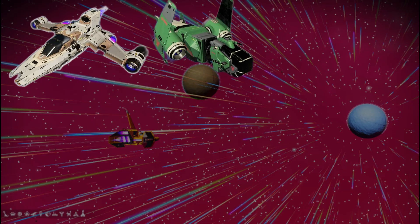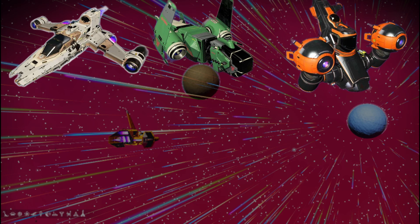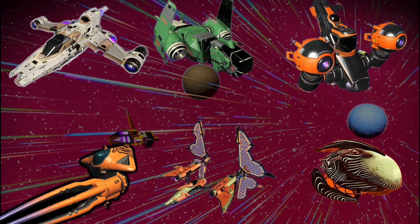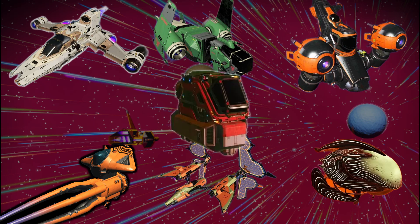There are currently seven types of starships: fighter, the hauler, the explorer, the exotics, solars, living ships, and the shuttle.